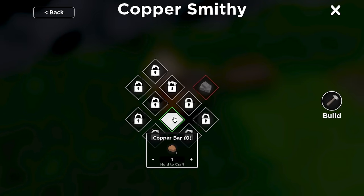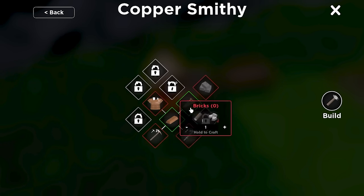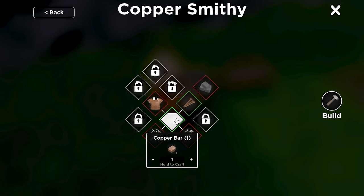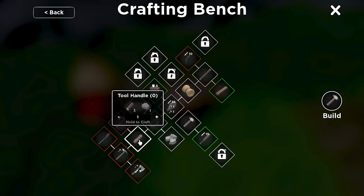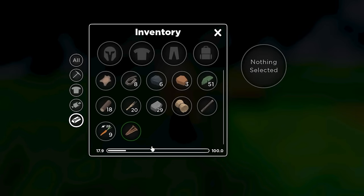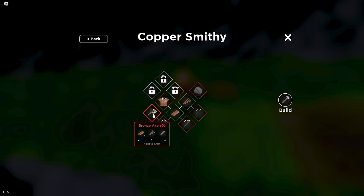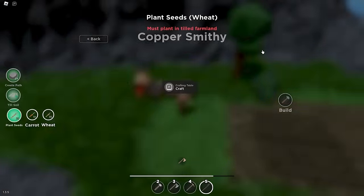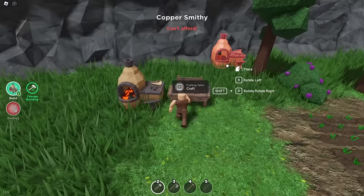Back at the copper smithy, smelt copper bars. That unlocks a bunch of recipes including a sword and a bronze pickaxe. For the bronze pickaxe we need copper nails, a handle, and two copper bars. Make the nails, make a handle at the workbench, then craft the bronze pickaxe. Equip it — just drag it to slot one. Then make the bronze axe the same way: make a handle, then craft the axe. Now we'll make the iron forge, which needs copper, two copper nails, and six bricks.